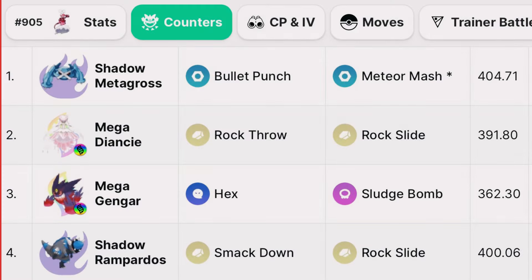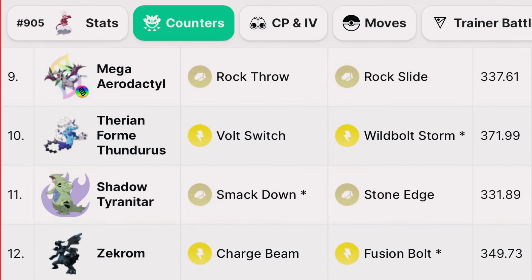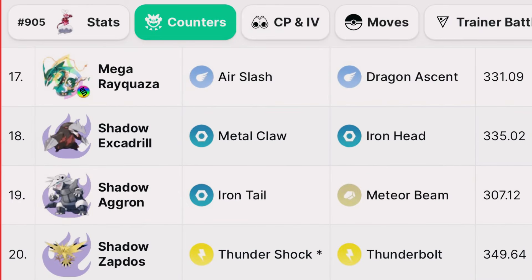Top counters which you can use are Shadow Metagross, Mega Diancie, Mega Gengar, Shadow Rampardos, Shadow Rhyperior, Mega Tyranitar, Metagross, Shadow Magnezone, Mega Aerodactyl, Therian Thundurus, Shadow Tyranitar, Zekrom, Mega Manectric, Shadow Raikou, Xurkitree, Shadow Electivire, Mega Rayquaza, Shadow Excadrill, Shadow Aggron and Shadow Zapdos.